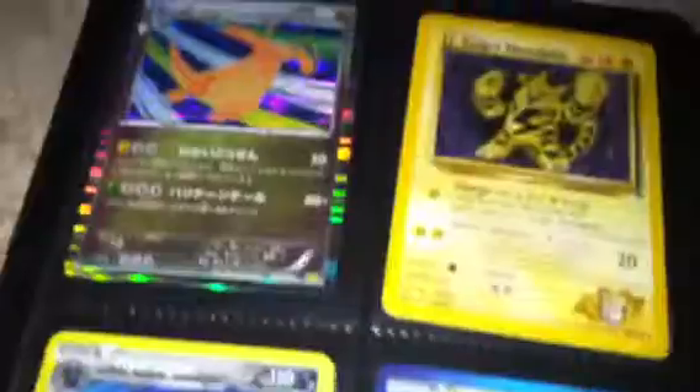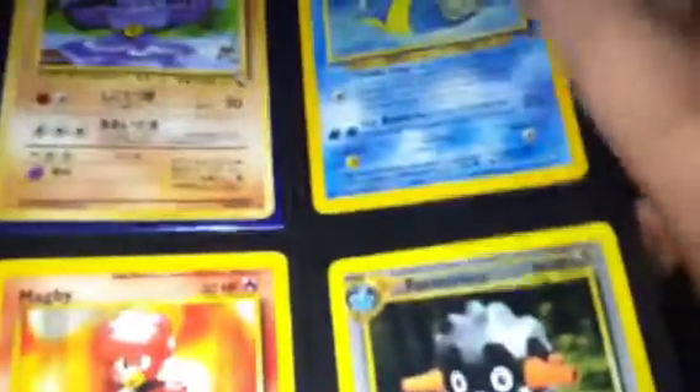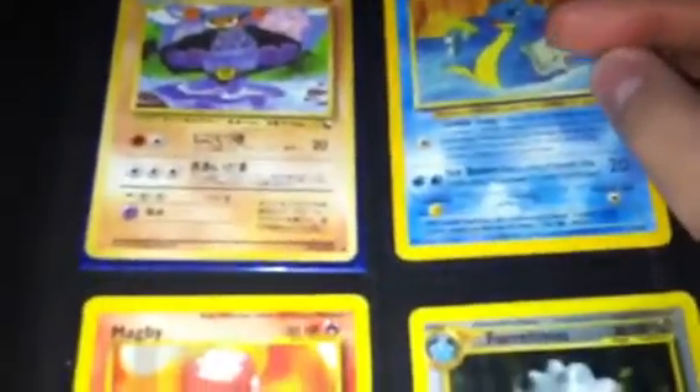Then we got some promos: Dragonite Japanese, Light Chansey, Electabuzz, Torterra, Hydra. I've been holding on to this for a while but I don't really care for it anymore — I like it, but I don't really collect these Japanese cards, and my brother doesn't really care for the holos; he likes the EXs. So I'm also looking for Korean full arts, Japanese EX full arts and EXs and full arts. I will trade for those, possibly, depending on what you guys have.